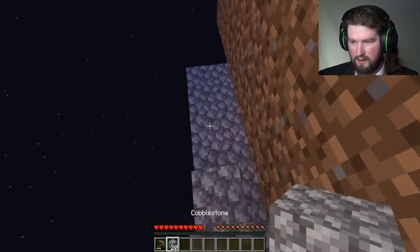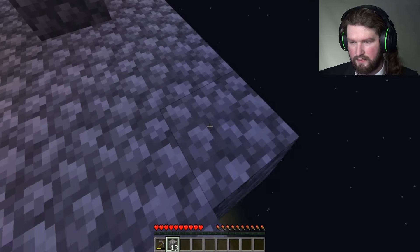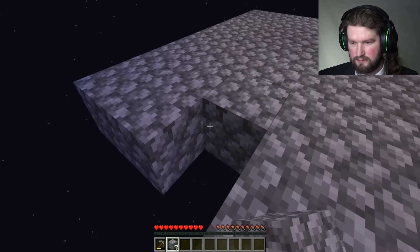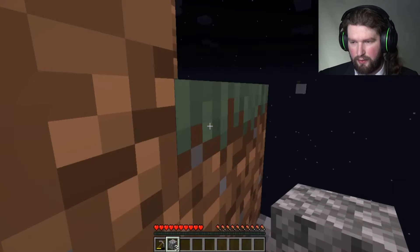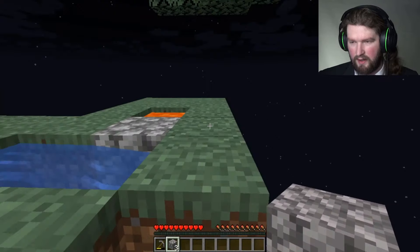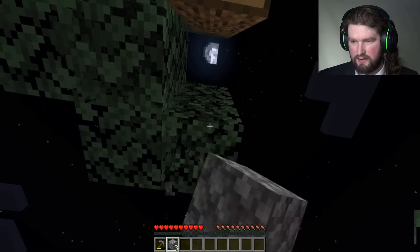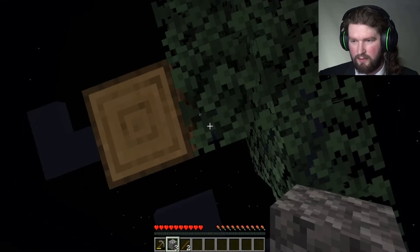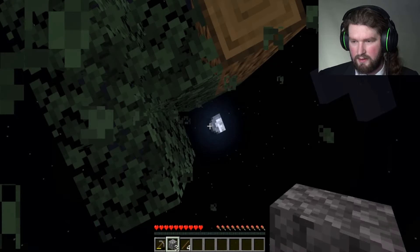I should probably do one extra on this side too, so I'm not just going down on this super tiny ledge. There we go — perfect! So now we have an island underneath the island, and if I fall off I'm not going to be super dead. Now I can break these, because whatever comes off is just going to fall down.